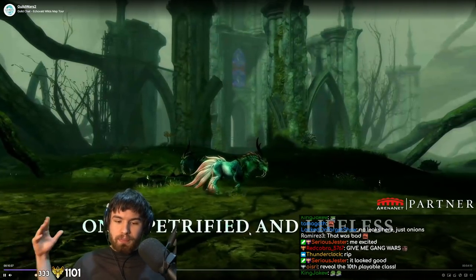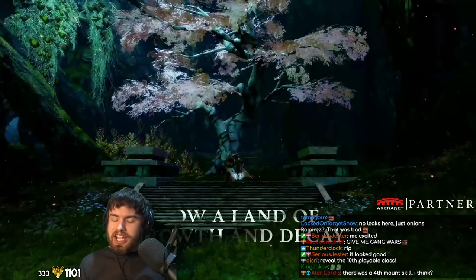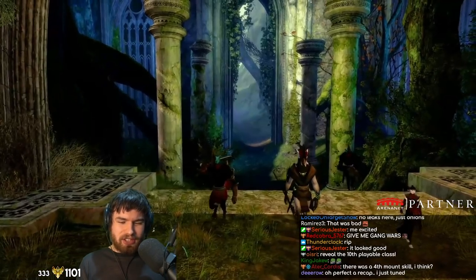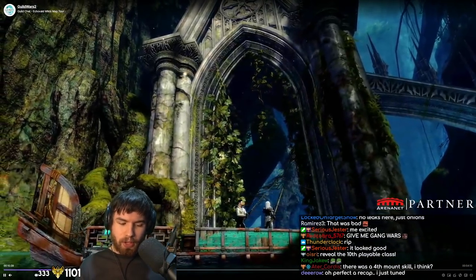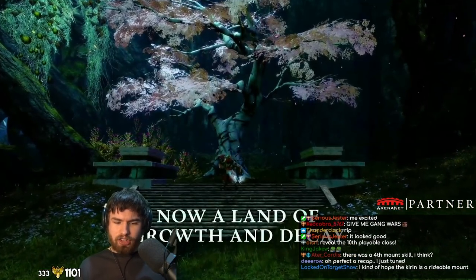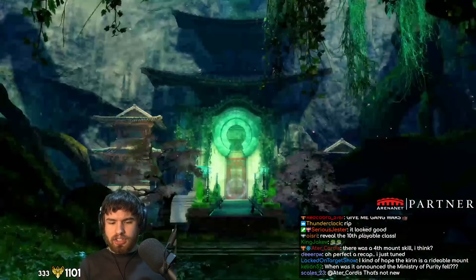So let's go ahead and talk about that, because we just got some big info about this new map here - the Echovald Wilds. This is kind of one of the Kurzick zones, very anticipated of course from anyone who's into Guild Wars 1. You can see all the enemy designs here too, by the way - they didn't really show this stuff in the tour. You've got this Jade Brotherhood faction, and you've got some Tengu coming into play as well. You've got some cute wildlife that you saw from Guild Wars 1 there.